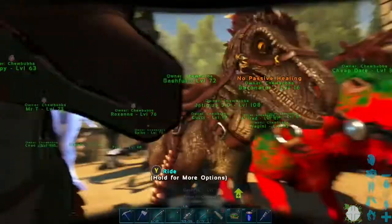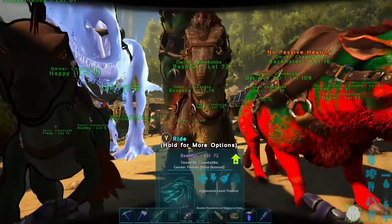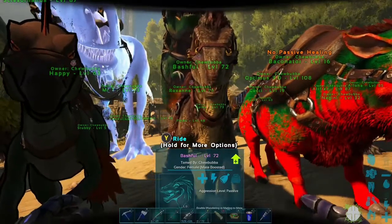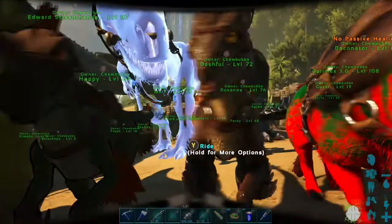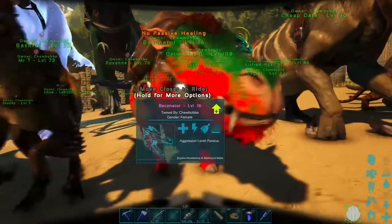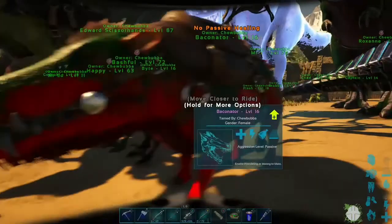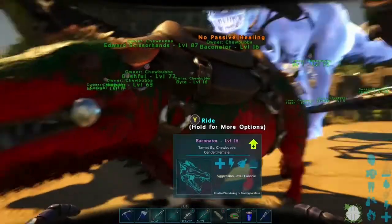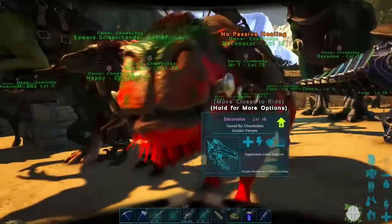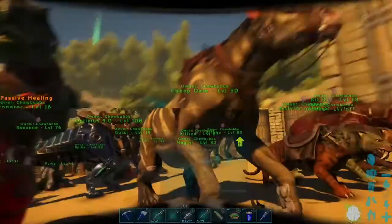And that's Bashful. You might have seen where I was going with raptors - I did have a raptor pack early on, they were all kind of named after the seven dwarves. But after a while the raptors were not very helpful. I got this one during the Christmas event - the Baconator. It's a Deodon, and it will heal up sick dinosaurs.